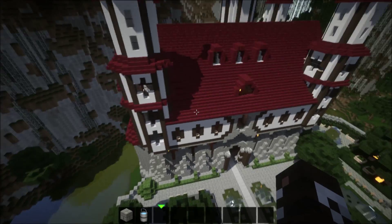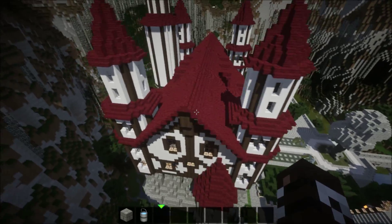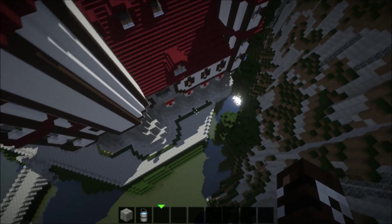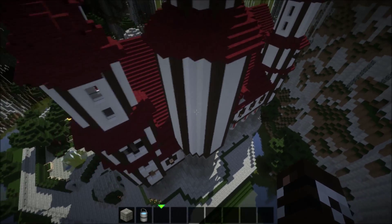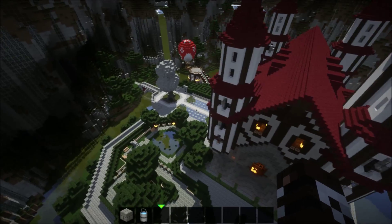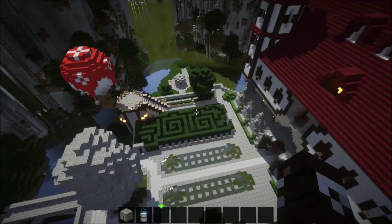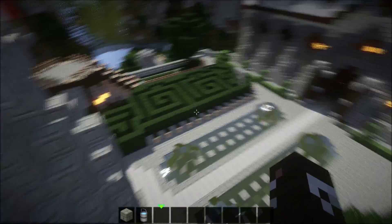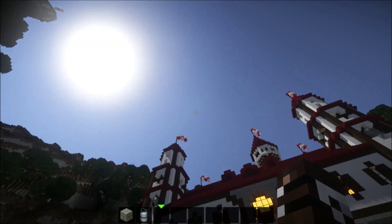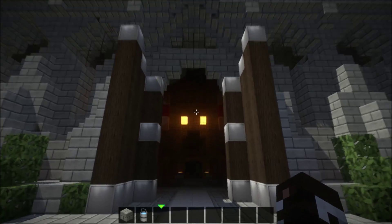I'll do a quick fly-around first, then go inside and show you guys the interior, and maybe fly around one more time after. I have Forge and Optifine installed at the same time so I can load mods too. Optifine is definitely a mod you should get — it makes everything look great. I'm using the Flows HD texture pack right now and with Optifine it looks really nice. The sun and water look realistic and the sounds are good.